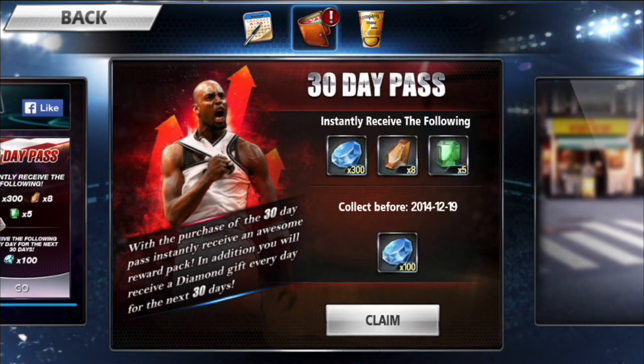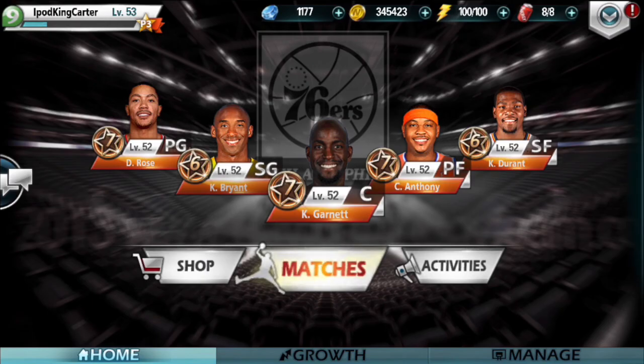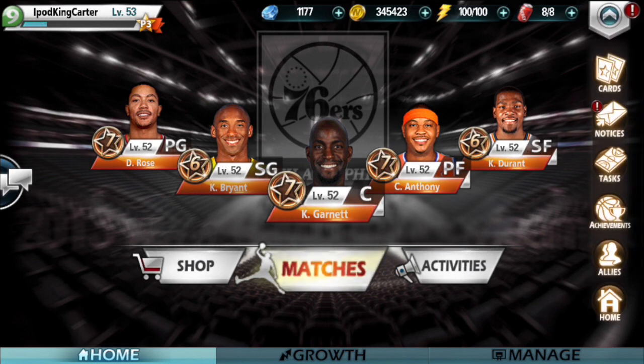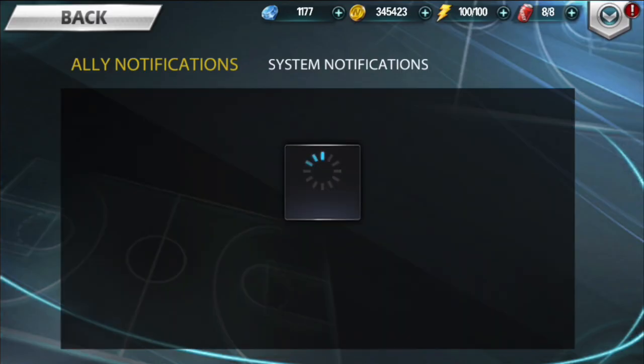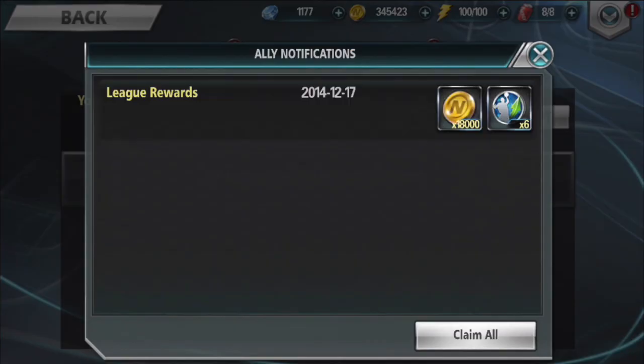After that, I go and claim 100 diamonds for my 30-day pass. When I first got the app I purchased that 30-day pass — I'm not sure if I'm going to do it again, but we'll see. Then I go over to my notifications tab.